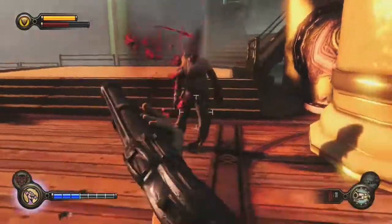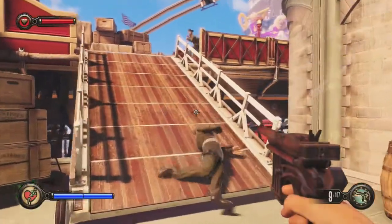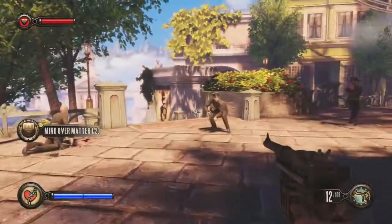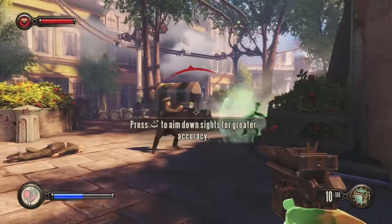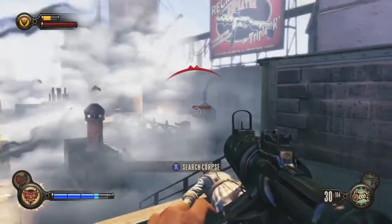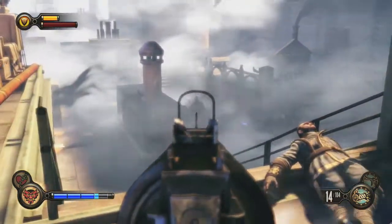Since the skyline can give you verticality and access to areas you normally couldn't reach, it adds to the wonderful exploration in this game. Now on to some of the other gameplay features in combat. Starting with the controls, it will feel very familiar to most first-person shooter players and it works for the most part. One thing that does not work well is the reload button being the same as the search button, so during combat I found myself searching through corpses instead of reloading, which was very frustrating.